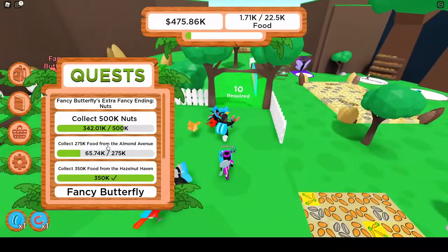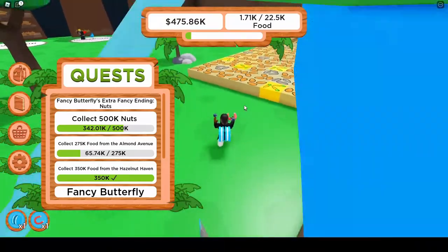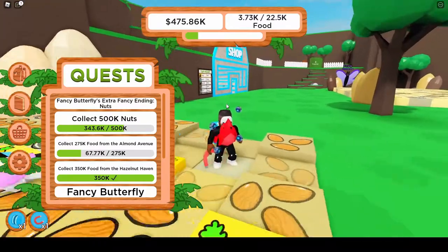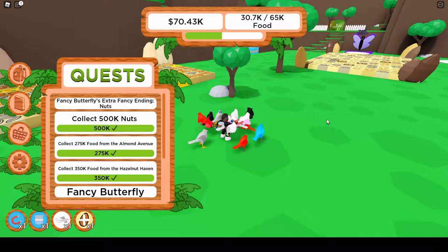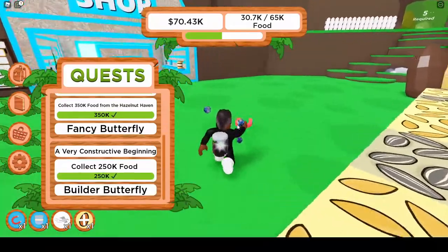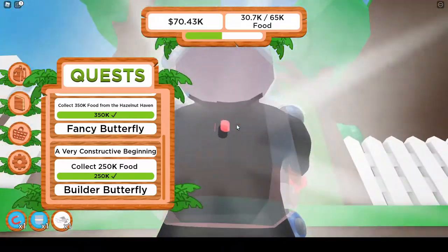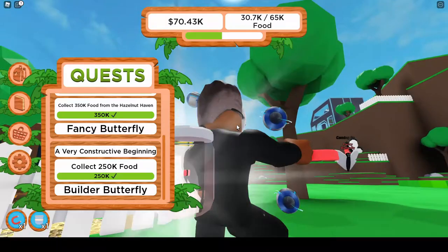I'm going to finish this quest — I need to collect more from our mine area. We're back and we've finished Fancy Butterfly's quest as well as Builder Butterfly's quest, and I also upgraded my backpack to something called a miniaturized jar.